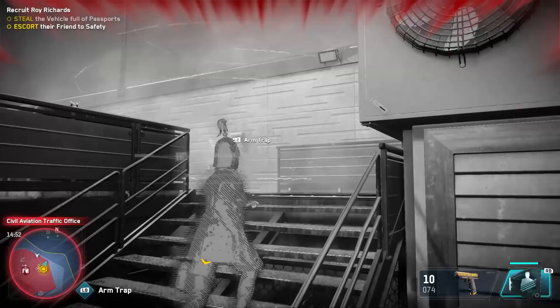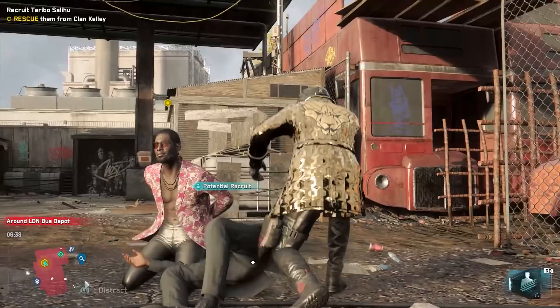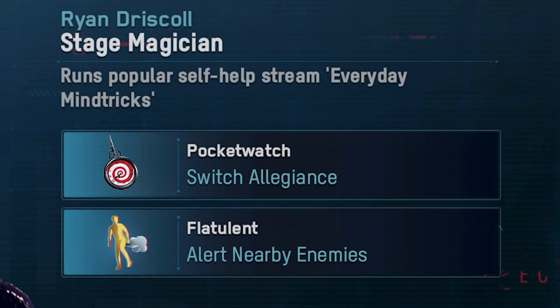The Deep Profiler also gives you second chances if you blow recruiting missions. Once you've added someone to your potential recruits list, you'll need to do a mission or two to gain their favor. Missions we've seen so far are pretty varied, but can involve a rescue, a delivery, or just getting rid of bad folks. The first recruits you meet will typically have two traits, and some of them are pretty hilarious — seriously, there are people who can't stealth because they fart too much.